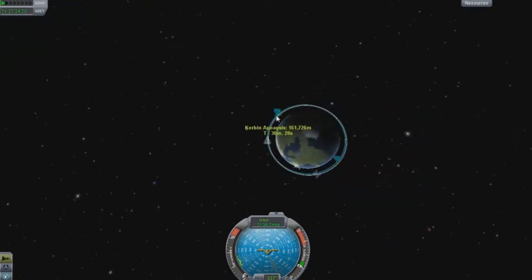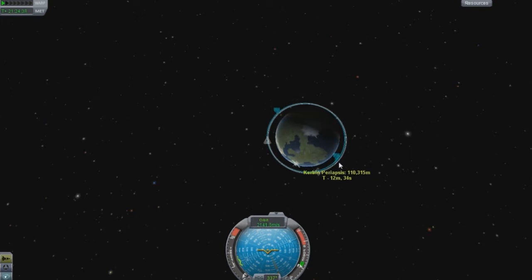We have our apoapsis — I always screw up that pronunciation — which is basically your highest point in your orbit, and your periapsis, which is the lowest point.